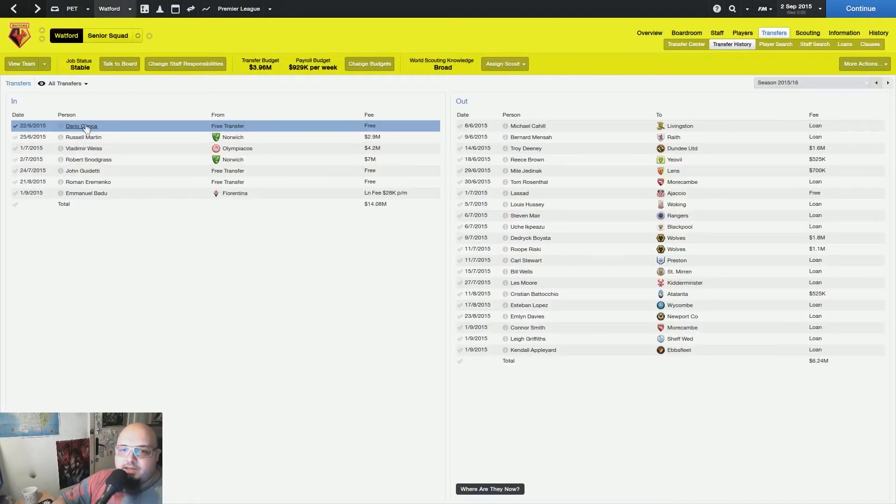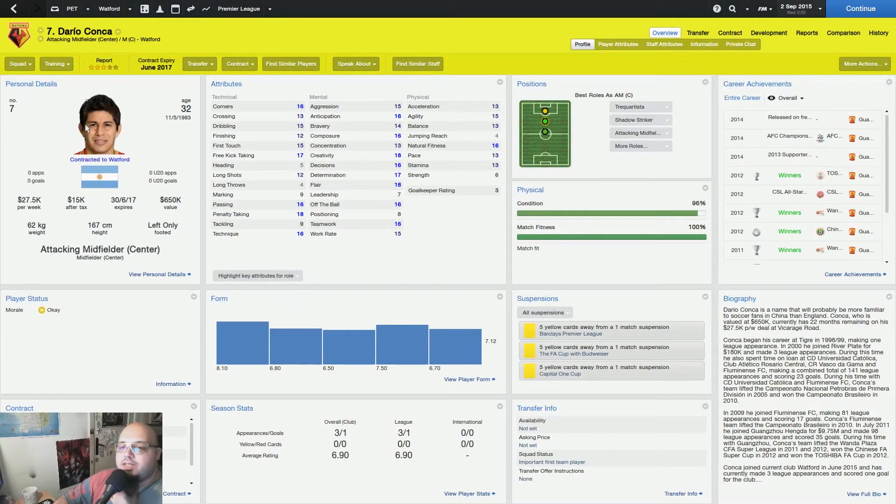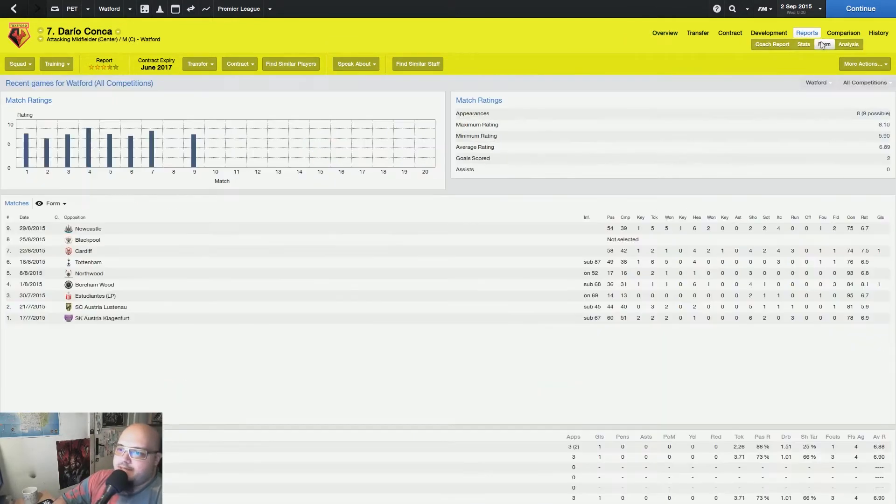I got Dario for free. I was actually trying to get a couple of other guys but when I saw he was free I said okay. I actually hired some scouts — one from Brazil with pretty good knowledge there — and he suggested Dario. And he did play in these games: I played four games in total, three in the Premier League, and he managed to score versus Cardiff and played pretty well overall.